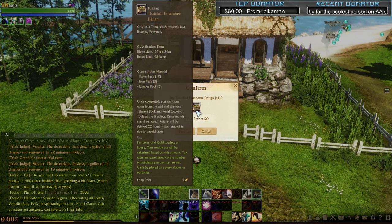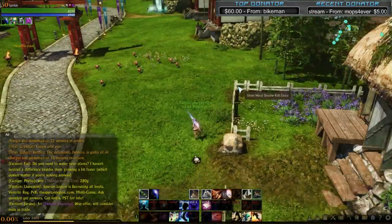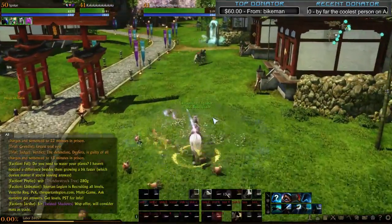It costs 6 gold in taxes — a little more expensive. The packs, however, are much more expensive: 10 stone, 5 iron, 5 lumber. That won't come cheap, especially in the early game. But the benefits from the farmland are huge and the taxes are quite low.